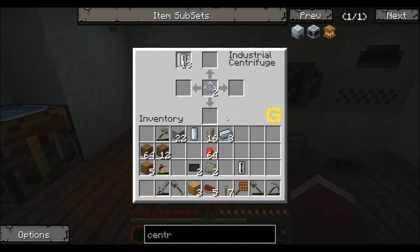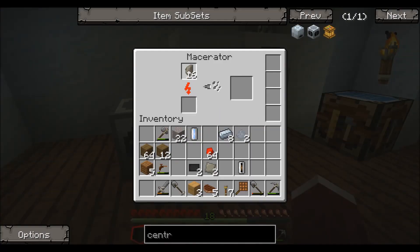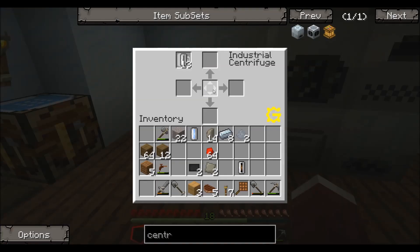You can also use sand, you can use redstone, or you can use flint dust, which you need to macerate some flint to get. It does take two flint — one flint will not work, you need to have two in there for it to start running. And you can see there it goes, it starts running. You need eight flint dust in total to set this to run, so it's quite a lot of getting the right number of items to get it going.